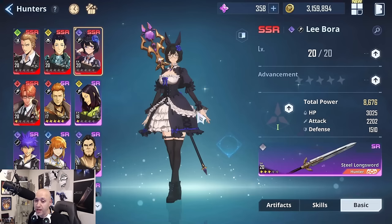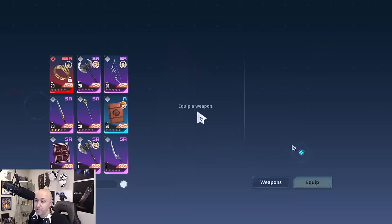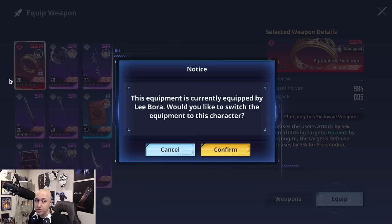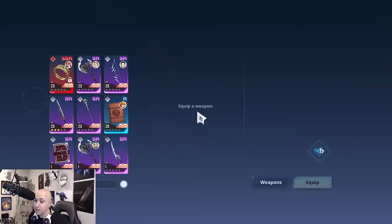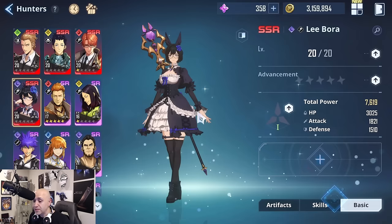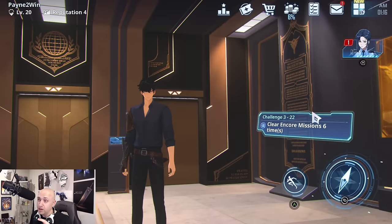If you equip Choi's weapon on another character, you'll notice the golden border is no longer there — that means the exclusive skill will not apply to anyone other than him. When it's equipped on Choi, you'll see the border present, confirming he can use that exclusive skill. So even if you have SSR weapons without the matching character, it's still a good idea to equip them on other characters you use — just know the exclusive skill only applies to that specific character.